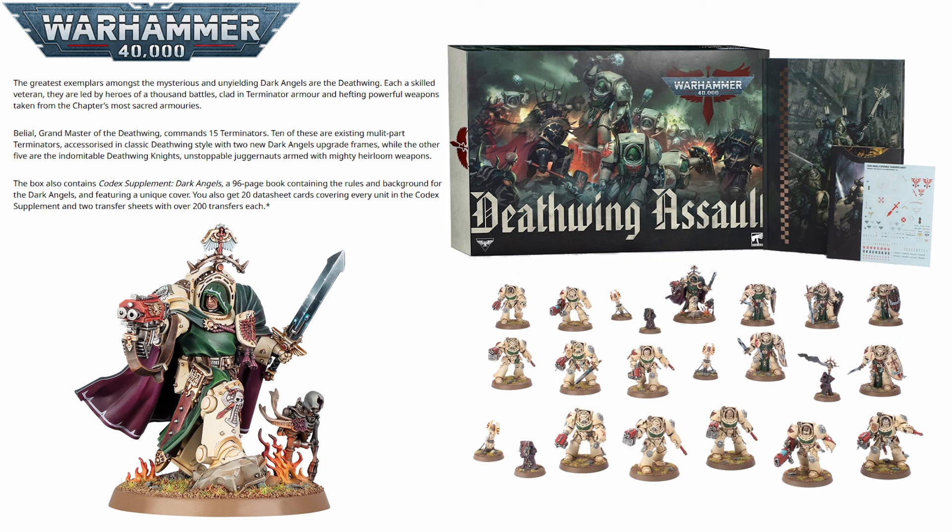As I mentioned in an earlier video, this army list comes to around 720 points, although that is subject to change in the new codex. So it nets you a nice solid little army straight out of the box, which you can very easily bump up to a nice thousand point list just by adding another character or maybe another five Deathwing Knights, to make a really fun Terminator-themed thousand point list. With the new codex, you will be ready to play games straight out of the box.